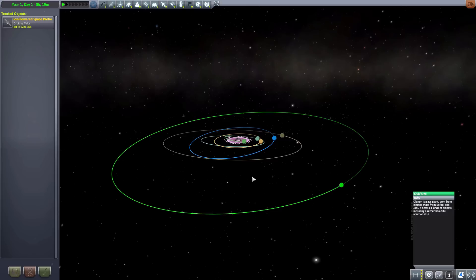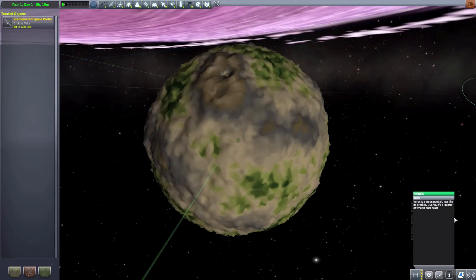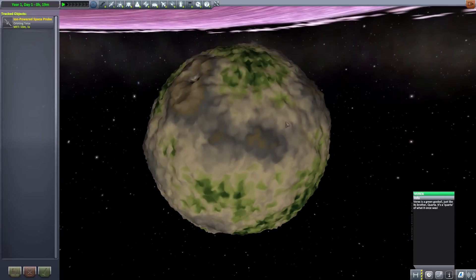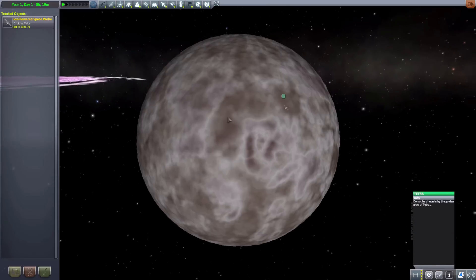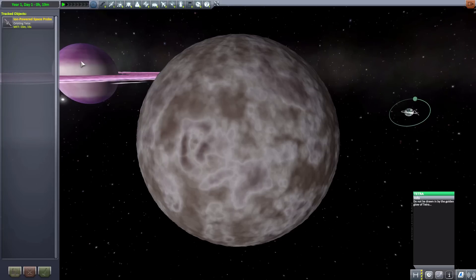We're about to get to my second of my two favorite planets. First, of course, we have a small moon Variks, which is a green goo ball, just like its brother Korta — it's a Korta of what it once was. It's a very odd, jagged green ball of goo, which would be quite awkward to land on with all the jaggedness. The next planet is Tetra, which is apparently just a ball — not much topography to it. But you know what? Could still be fun to land on, and you'd have a beautiful view of Olum over there.